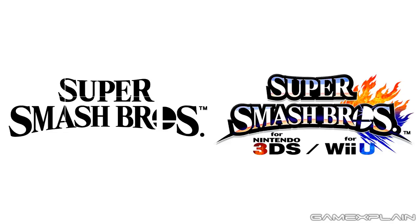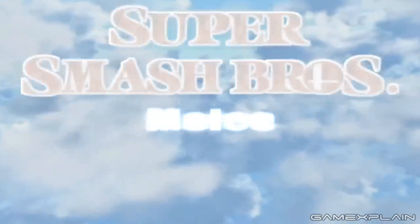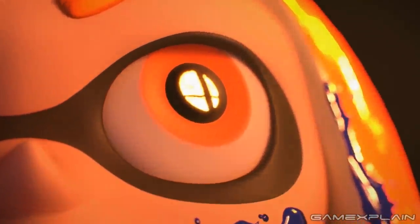But here's the thing. Despite its similar but simpler appearance to Wii U and 3DS, the way that the logo pops on screen is nearly identical to how it appears in Super Smash Bros. Melee and Brawl, with the individual letters stretching and snapping into place.